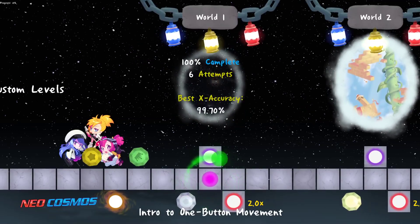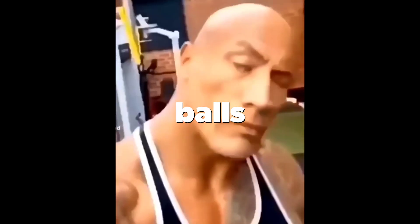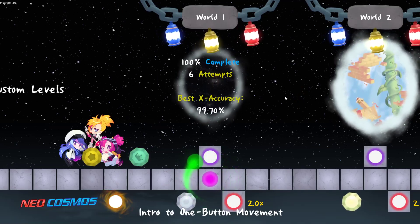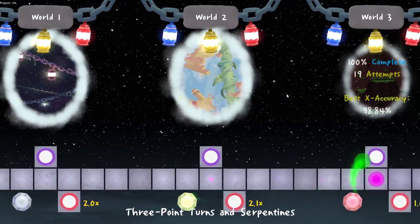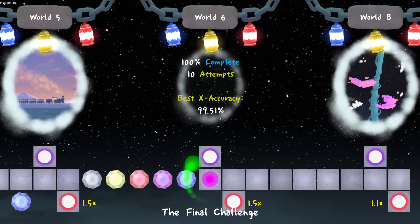First I'm going to be showing you how to get the normal sun balls. For the sun balls, it's very simple — you want to make sure you beat worlds one, two, three, four, five, and six, and make sure you get three lanterns on all of them.